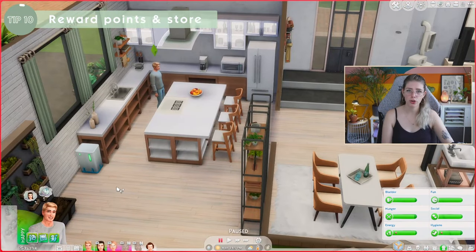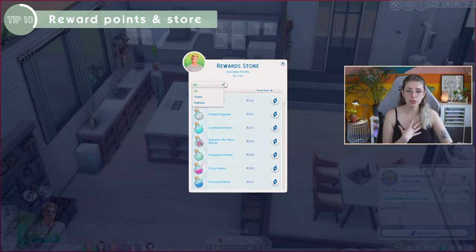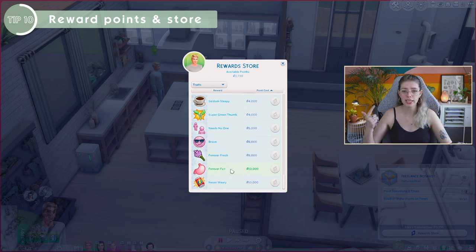The next tip: any points you earn by completing whims — those little things floating above their head — or from completing aspiration steps will give you reward points. Spend those by clicking the reward store. Alex currently has 3,730 points. The most useful things to me are traits, which stay permanently. For instance, you can make your Sim a great storyteller, or if you save a lot of points, you can make them never need to sleep, never need to eat, or be forever fresh. These are especially great for the 100 baby challenge. They do come quite expensive, requiring lots of whims or a full aspiration completion.